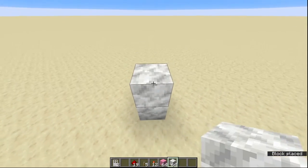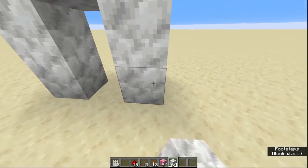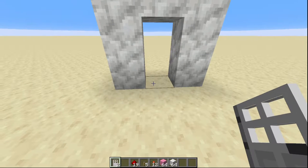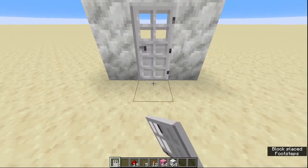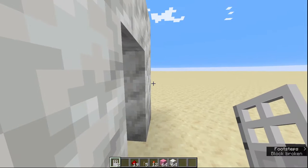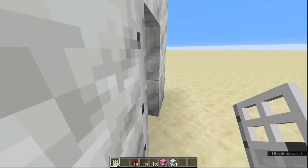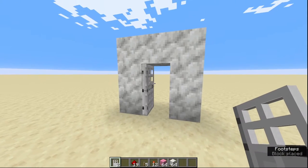First thing you're going to do is build a doorway. It sounds simple, but it's not quite. I'm going to show you how to place a door — did you think you knew how to place a door? You don't. This is probably how you place a door, how I used to place one, but I'll show you how to actually do it. You come and place it by pointing at the bottom block here. That is how you place a door.